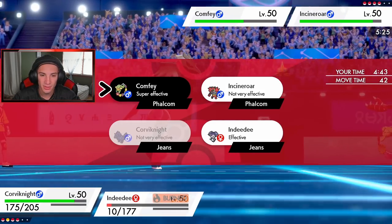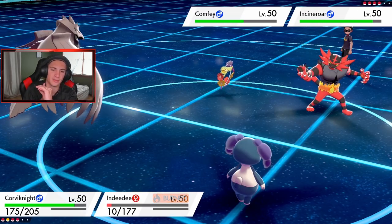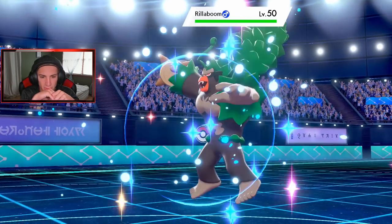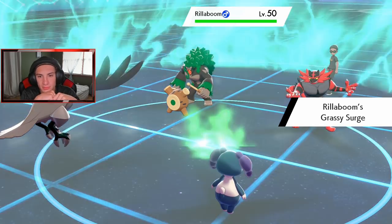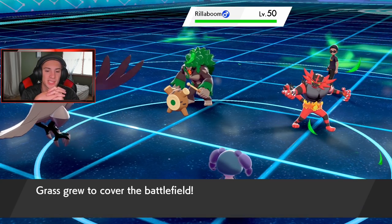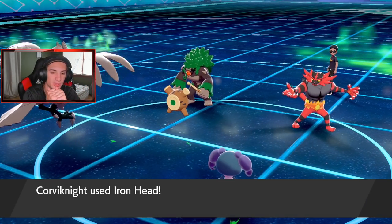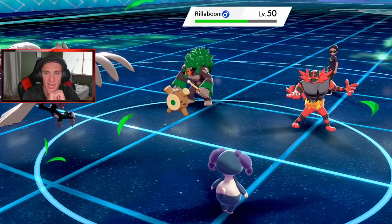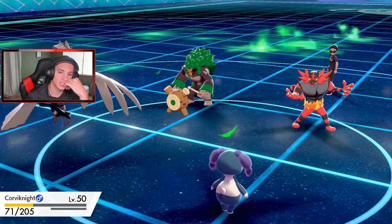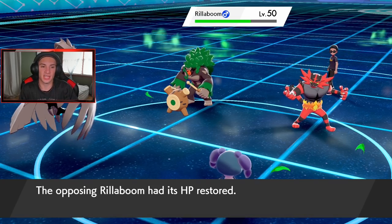I'm going to go Iron Head and Helping Hand again. No problem - I'll let Indeedee go down and get Lycanroc out, essentially Dynamax it. He withdraws Comfey - okay, go ahead. Rillaboom comes out now, which is kind of scary. I wish I could get that terrain switched. He finally brings out Rillaboom and we go Helping Hand into Iron Head. He's going to Grassy Glide me a little later - I might just Brave Bird and try to KO next turn.